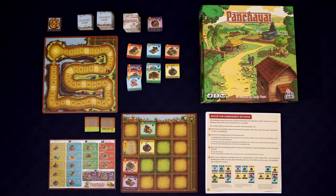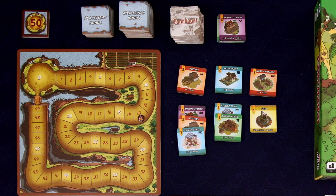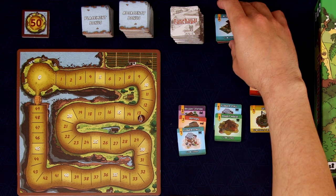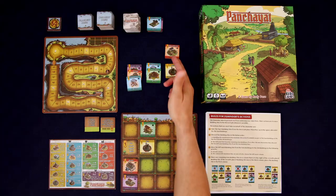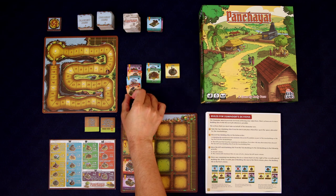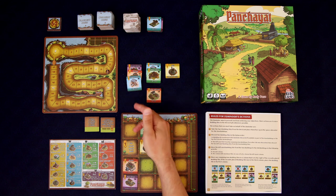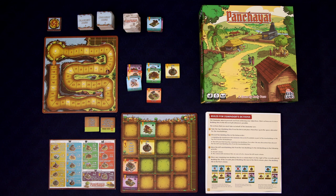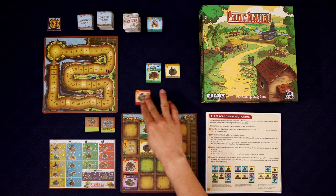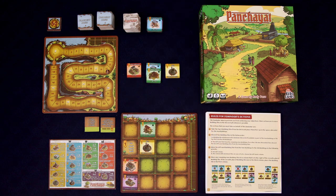Zamandar goes — there's no temple, no granary, no house because we took it, and no school. None of the tiles they want are there, so instead they just discard the two leftmost new tiles, then place the remaining one on the column with the most tiles. Any time one of these stacks has three tiles in it, you discard that entire stack and replace it.